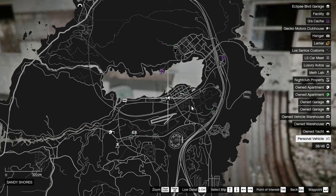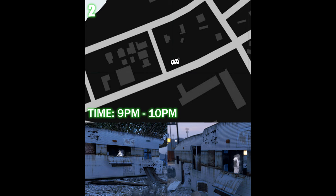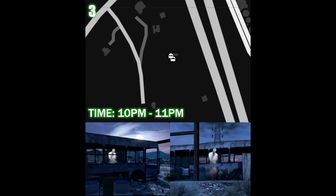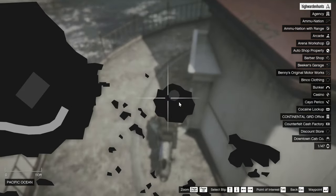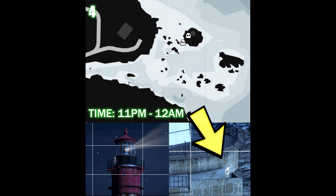Ghost 1 will spawn either at the back or at the front of this old wooden shed. Next, at around 9 to 10pm, the ghost will spawn either at the window or inside of this trailer house. Next, the ghost will spawn either inside of the bus or on the street near the bus. The next ghost location spawns around 11pm to 12am — it'll either spawn right on top of the lighthouse or at the bottom of the lighthouse, as you can see from the pictures.